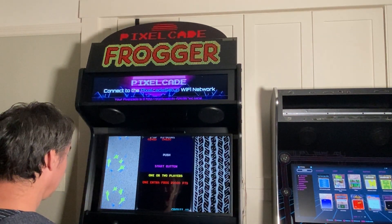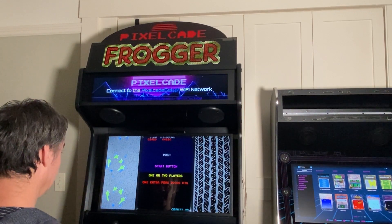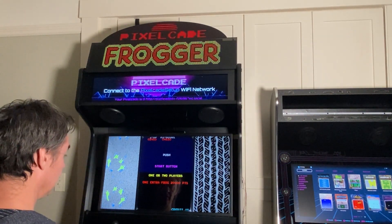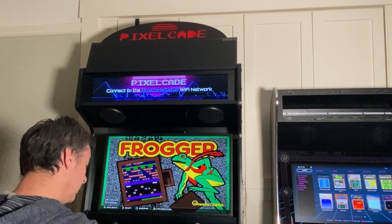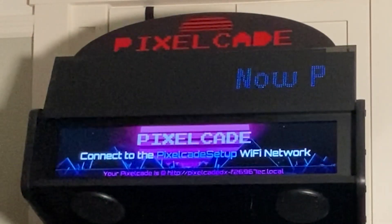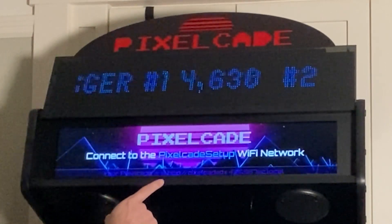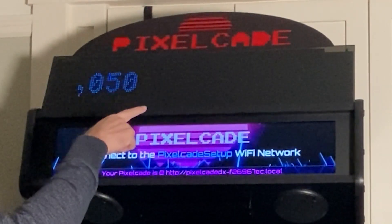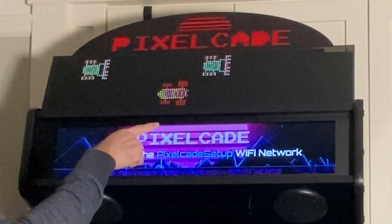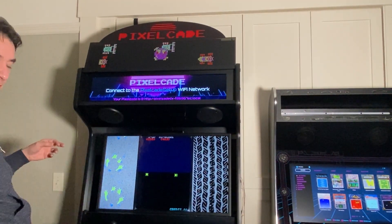I didn't get the high score, but I got second place. And I guess this game, you can't put in your initials — so that's not super helpful, but let's see what happens. So if I select the game, now it's going to show the high scores. And that was the second high score that I had. Most games you can put in your initials and then your initials will display as well.